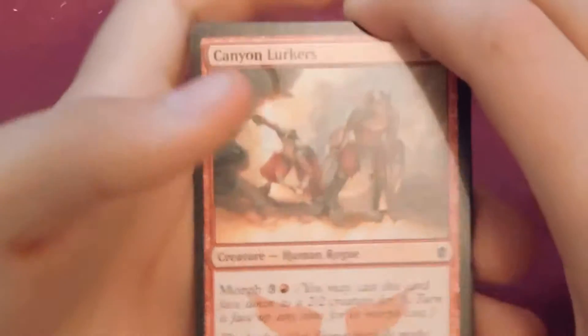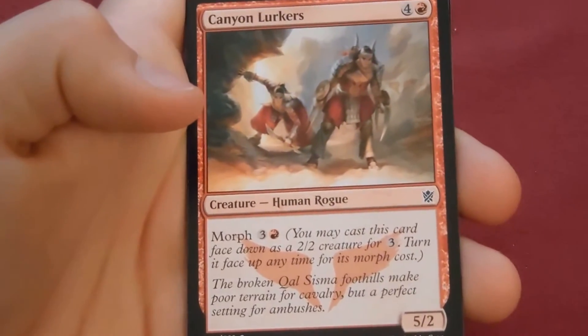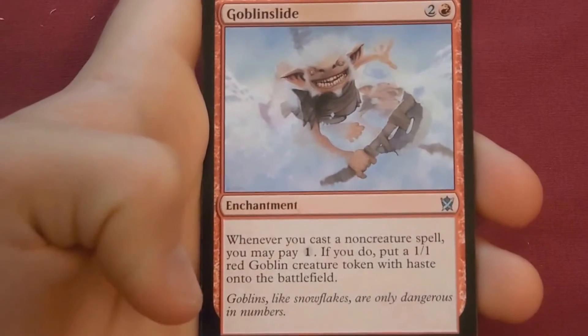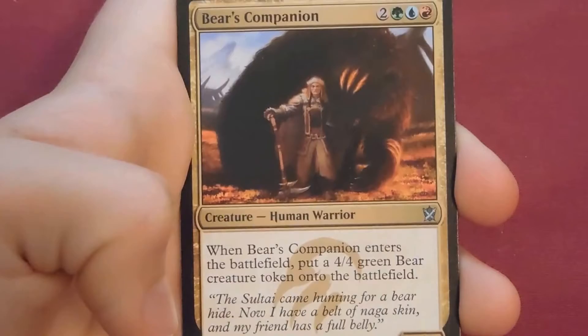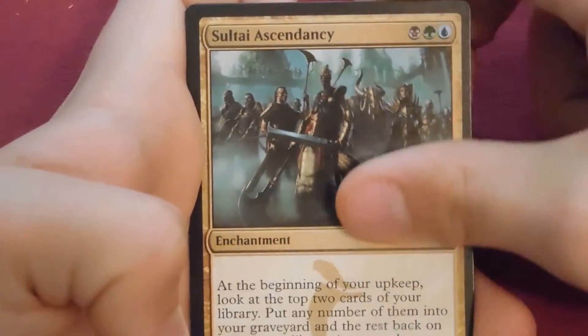We actually got a Flooded Strand recently but we have not gotten a Windswept Heath — the white and green one — which is worth the least. Actually, Bloodstained Mire might be worth the least. Next pack: Goblin Slide, Abzan Charm, Bear's Companion, and the rare is another Sultai Ascendancy.